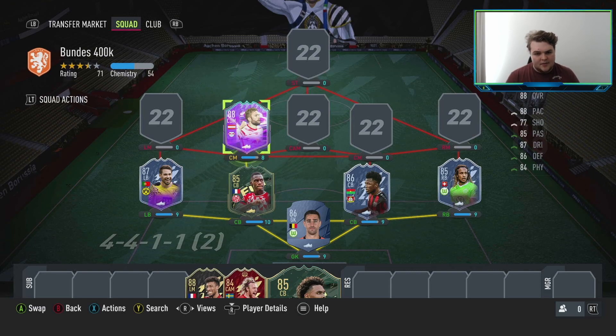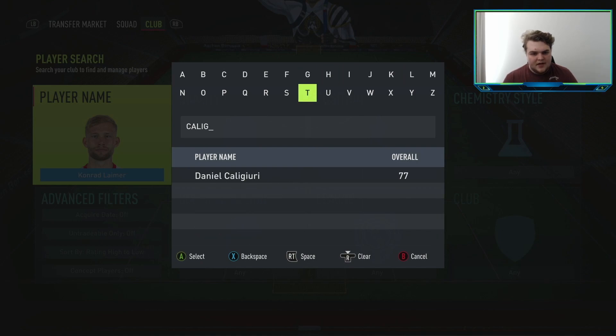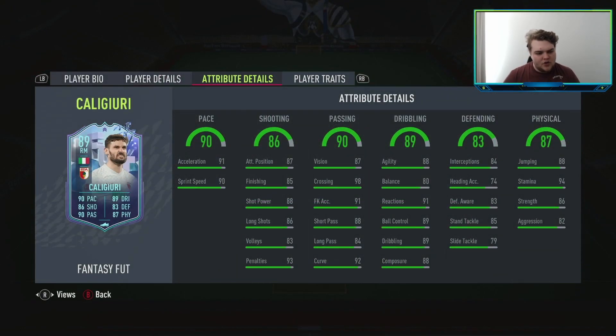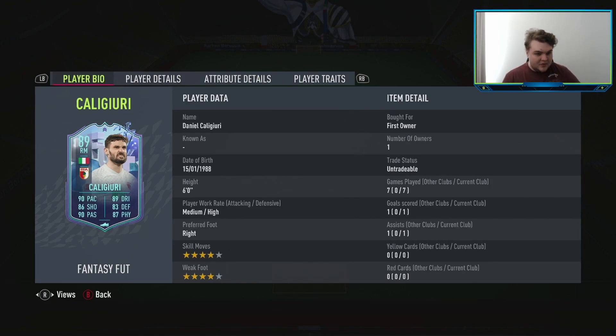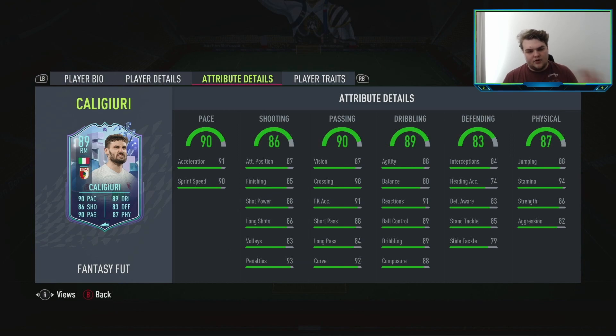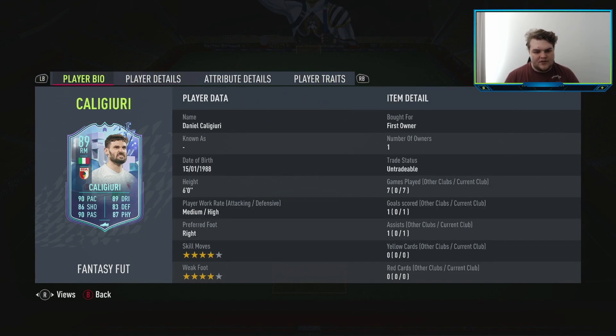We're pairing Lamer with the only SBC player in this team — Caliguri, right midfielder from Augsburg. His SBC expires on Saturday at 6pm, so you've got until then to complete it. He's 53,000 coins and it's an 84-rated squad-building challenge inform. His medium-high work rates are perfect for a DM or wing-back. He's four-star skill, four-star weak foot — right footed. Italian Bundesliga players aren't far and few between, so he's hard to strong-link and therefore cheap.